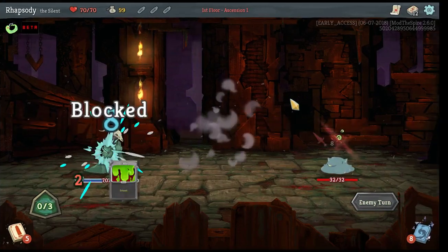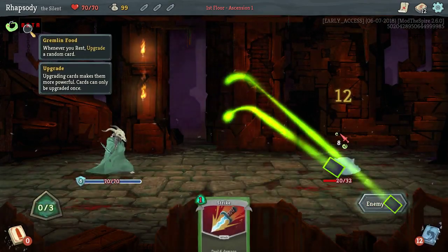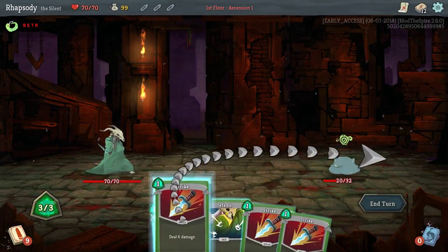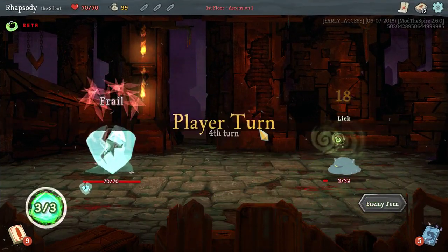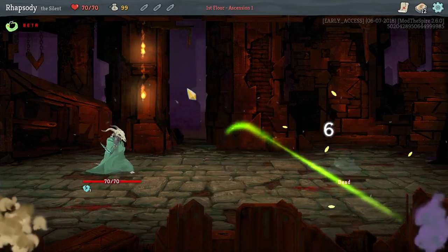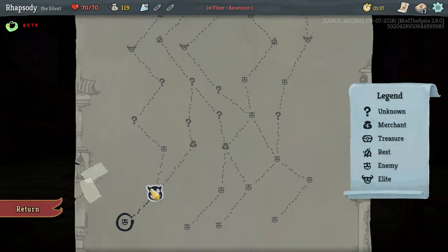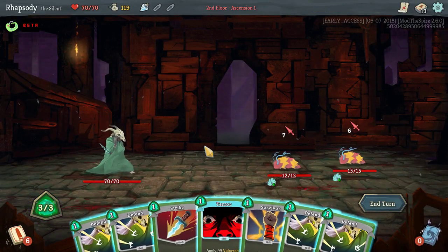I guess that turned out as best it could. It's a Replay the Spire mod relic and it's pretty good. Makes it not feel like a complete waste of your time if you have to rest. Block Potion for 12. I'll take a Terror here.